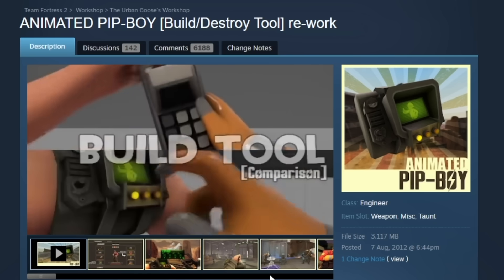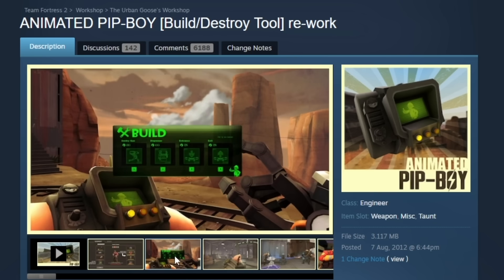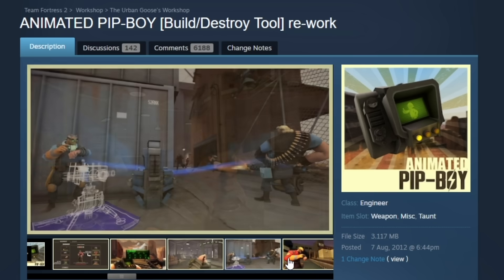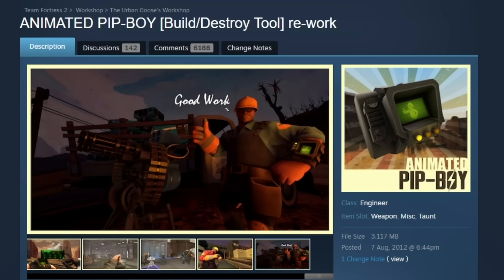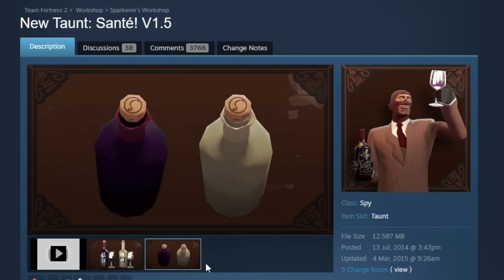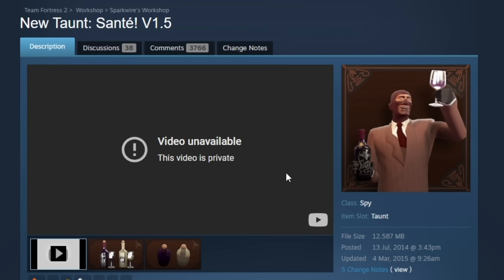Nevertheless, this would be very cool, wouldn't it? But unfortunately, Valve is very scared of touching any weapons in the game. So here it is, an ancient artifact. Here's one of the taunts that is just not available anymore — this is from 2014. It's called Zante.